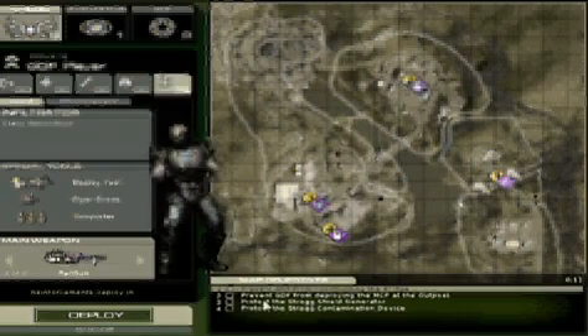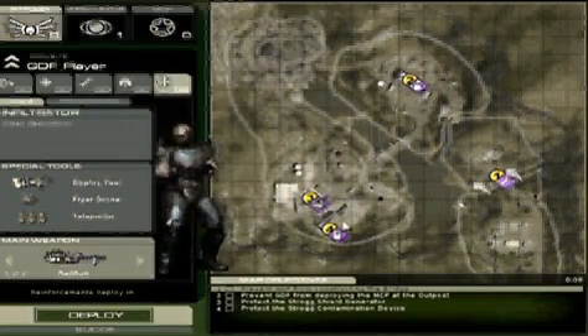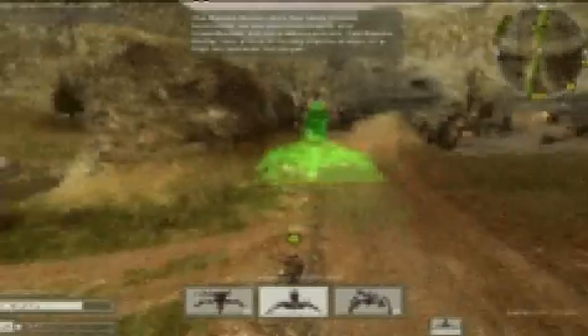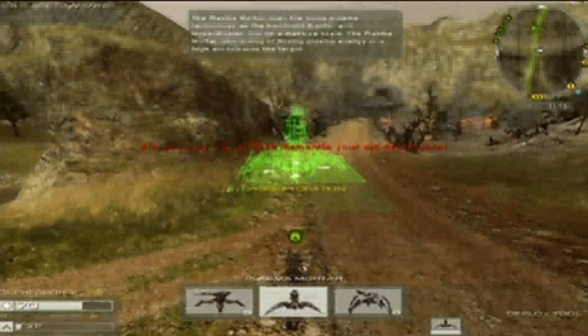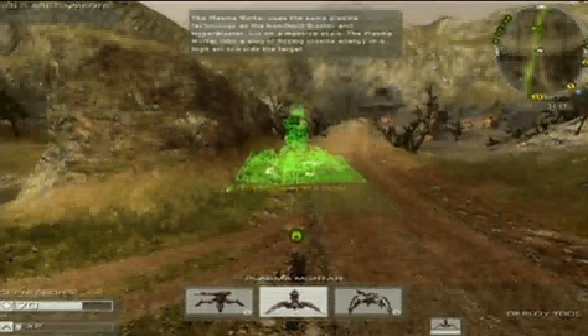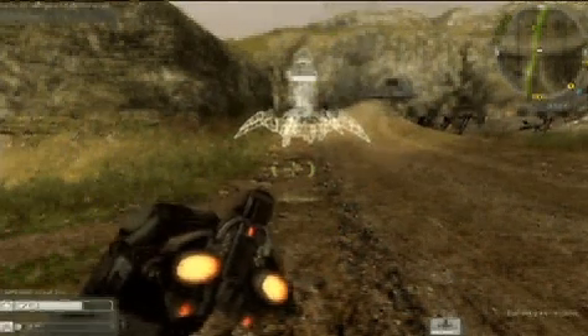Be sure to review your mission objectives as well as their corresponding locations on the map. Constructors, Oppressors, and Infiltrators can use a special deployment tool to place fixed position weapons and structures that are crucial to dominating the battlefield. Select the deployment tool by pressing 5, and cycle through the available emplacements by pressing F.